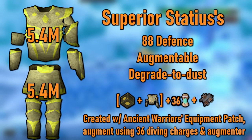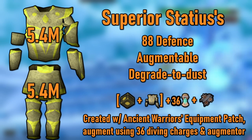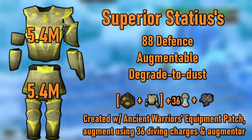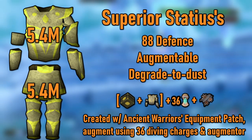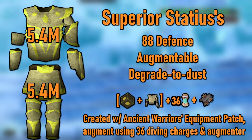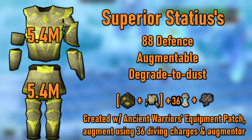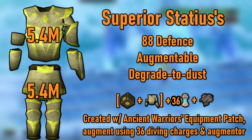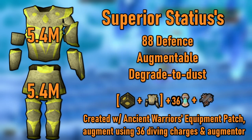At level 88, you'll want another set of Statius' armor. This time you'll be using an Ancient Warrior's equipment patch to upgrade each piece, which turns them into tier 88 armor and makes them augmentable, which you need to do. The total price of this is about 11 million GP for the chest and legs, upgrade patches, and augmenters. Much less than the 41 million GP for the Masterwork body and legs. Couple this with Laceration Boots and either Bandos gloves or Cinderbanes, and you'll be able to do most content pretty easily.